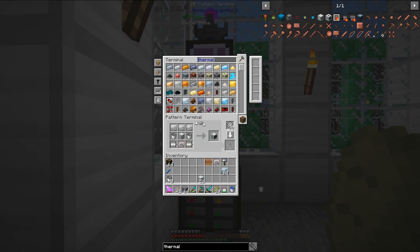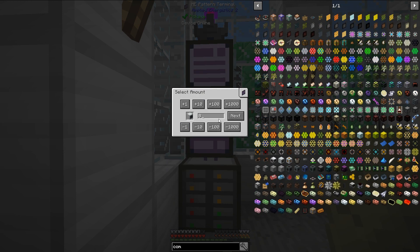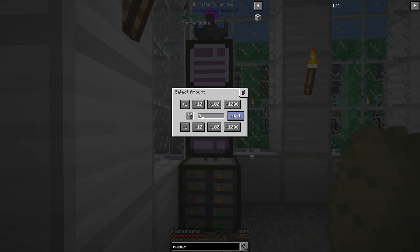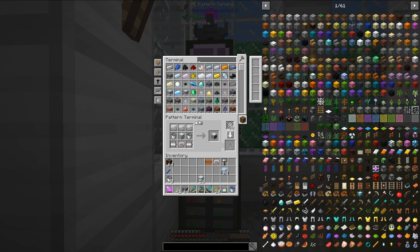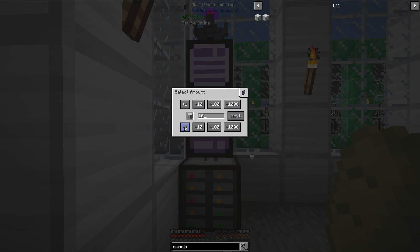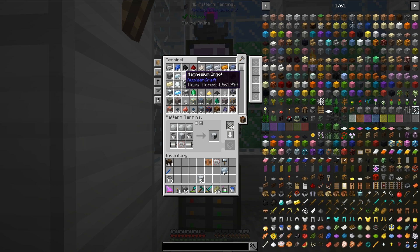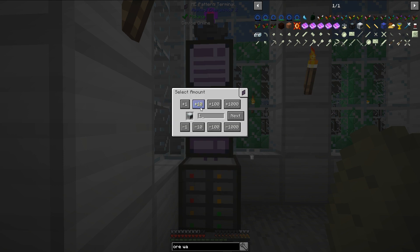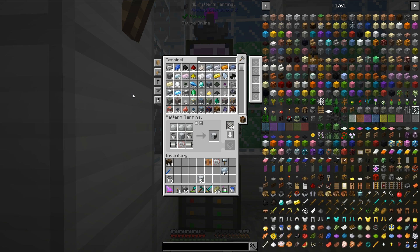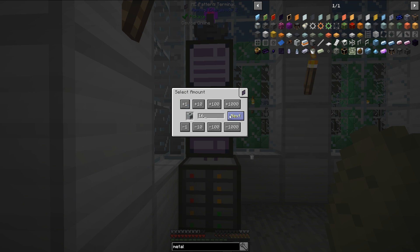Before I do that, I should probably tell my system to make some of these machines. Eventually I need 8 compressors, 8 macerators, 8 canning machines – I have a list here, that's why my voice might be changing in volume. 4 ore washers, and then 16 metal formers.